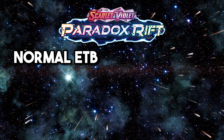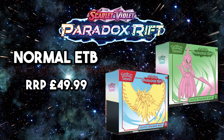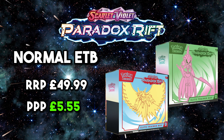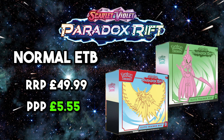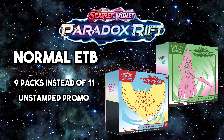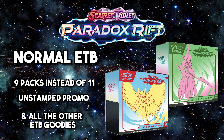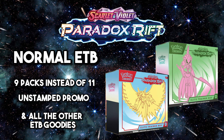Moving on to the standard Paradox Rift ETB — these also retail for £49.99, bringing the price per pack to £5.55, so they're a lot more expensive than the Pokemon Center ETBs in terms of value. You get nine packs instead of 11, one full art promo without the stamp, sleeves, energy cards, player's guide, damage counter, competition legal coin, condition markers, a box, and a code card.